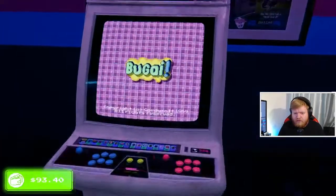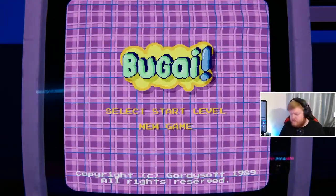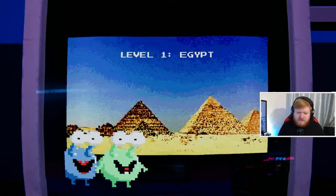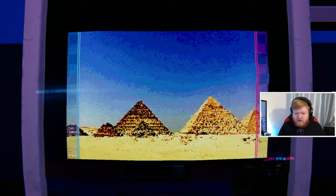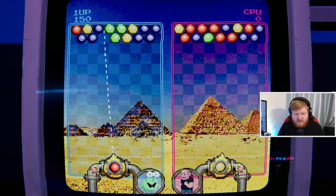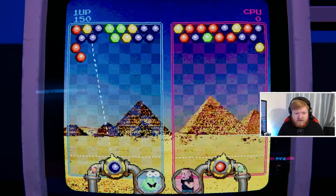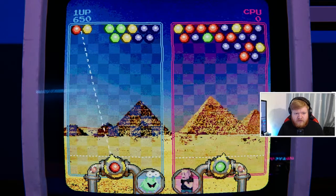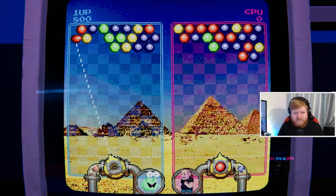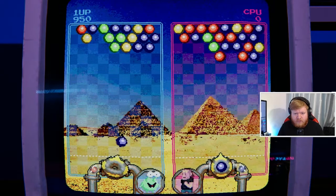We are going to jump into Bugai. Gotta love the music. I still love that Leo is in the game. If anyone doesn't know, the big boss MD at Wired — Mr Leo Zullo — that is basically him as my enemy there. And I think he was spray painted on the wall along with Gordon at the arcade party.